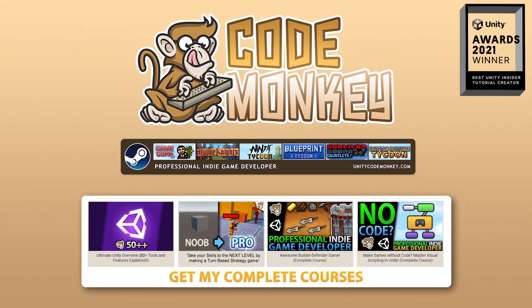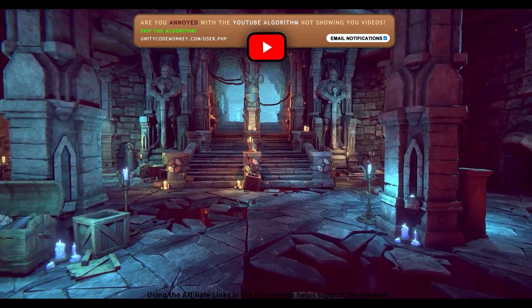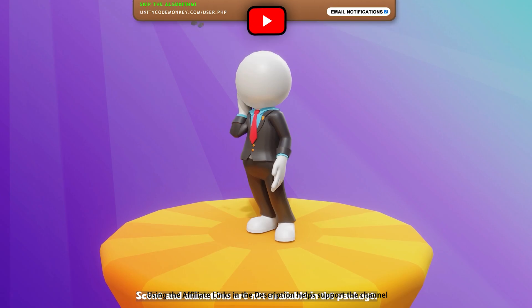Hello and welcome, I'm your Codemonkey! The Asset Store is full of awesome tools and assets to help you make your own games, there's more and more awesome stuff coming out every month, so in this video let's check out some highlights for September 22.